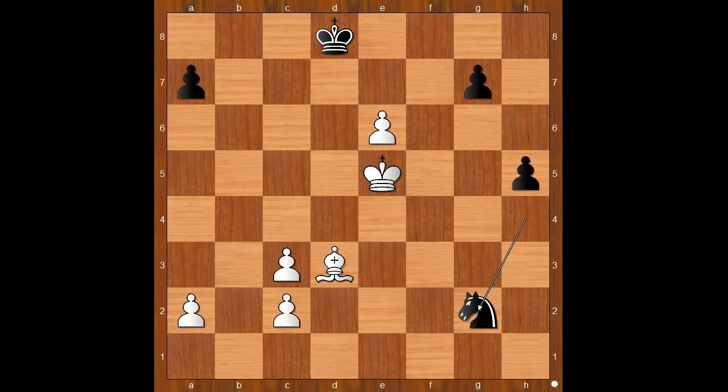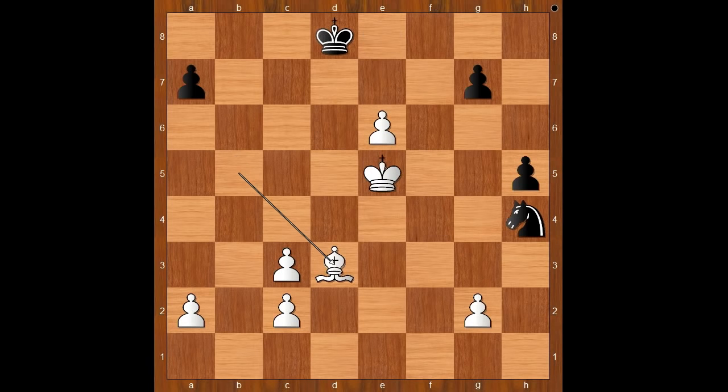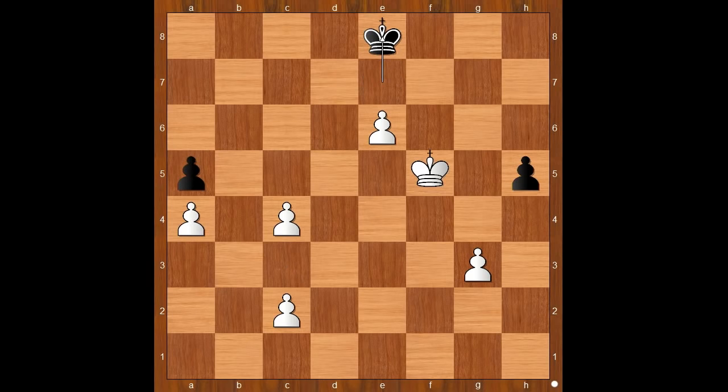If knight takes on g2, king to d6 threatening e7. If knight to f4, e7 check, king to e8, bishop to b5 check and white wins. If in this position black plays the better move king to e7, then bishop to e4 trapping the knight. After g6, g3, knight to f5, bishop takes on f5, pawn takes bishop, king takes on f5, a6, c4, a5, a4, king to e8 - allowing white to play king to f6 - and after king to d8, king to f7, we can stop here. This was a masterpiece by Karl Schlechter.